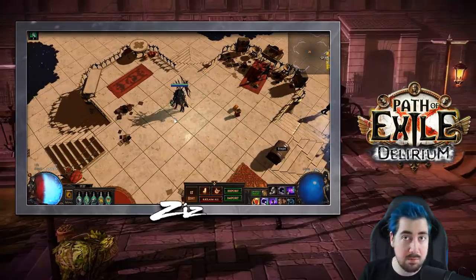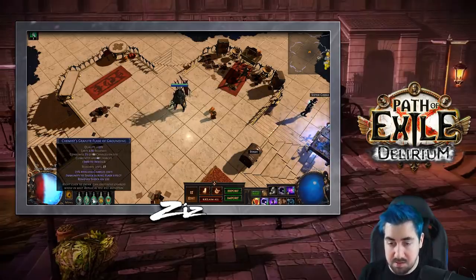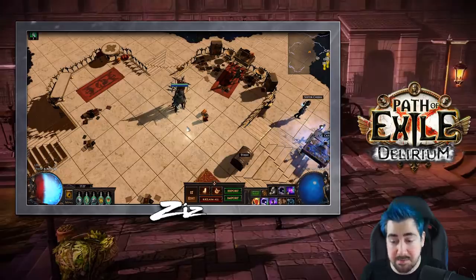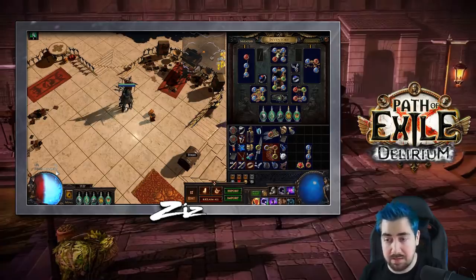The main change with playing an energy shield build is that you don't have a life flask anymore, so I'm using Basalt, Jade, Granite, Sulfur, and Quicksilver. This character is called Scissor and Skips Metamorph, with a playtime of one day and 22 hours — one of my SSF characters. I had some energy shield gear already prepared from my previous character before it died. If you are going to switch over to energy shield, import your items by Ctrl+C and Ctrl+V-ing them into Path of Building, and estimate how much energy shield you're going to get with the gear you have prepared before you switch.